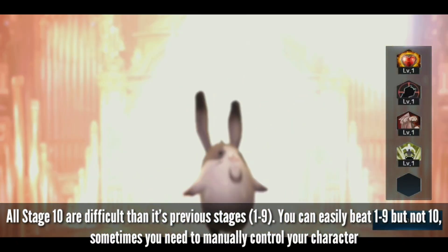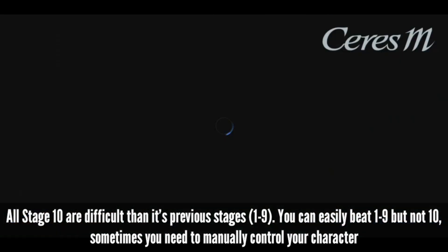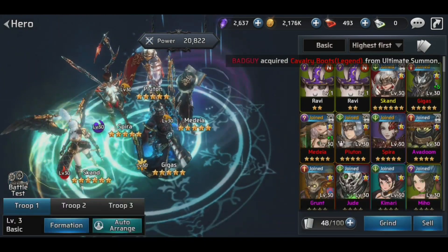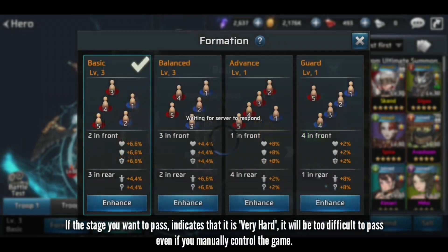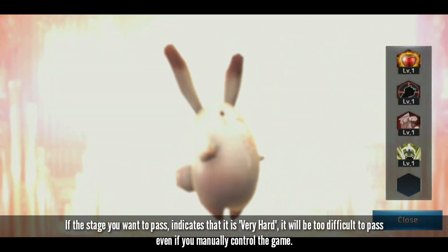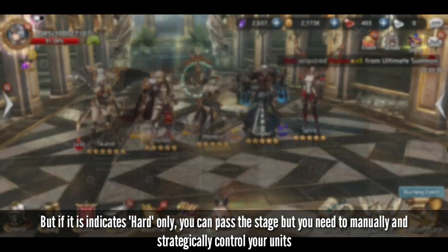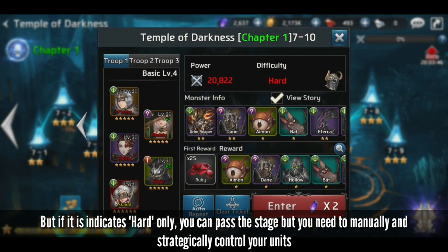You can easily beat stages 1 to 9, but not 10. Sometimes you need to manually control your character. If the stage indicates that it is very hard, it will be too difficult to pass even if you manually control the game. But if it only indicates hard, you can pass the stage, but you need to manually and strategically control your unit.